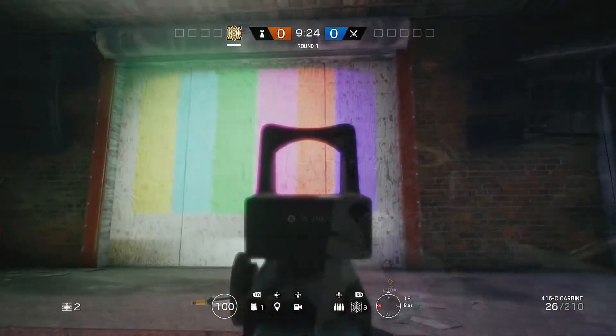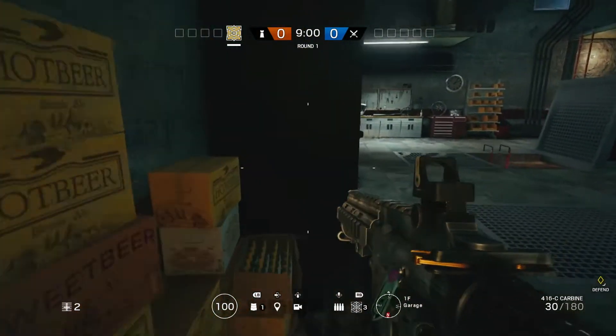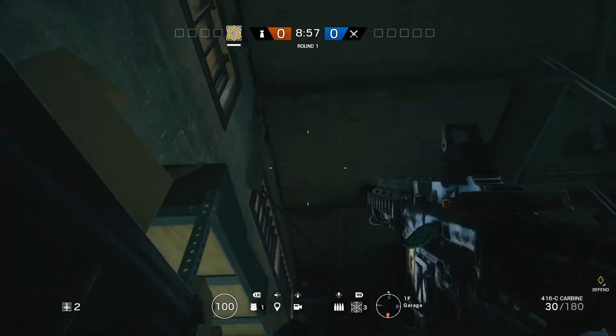Let's get into the video. Once you're in the garage, what you want to do is come up to these beer boxes here. What you want to do is pretty much fall and go straight into them, and what you want to do is kind of get pushed up in the way.